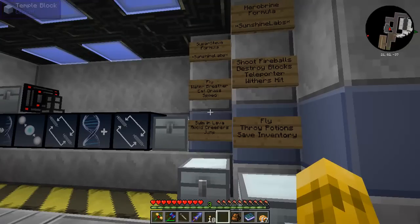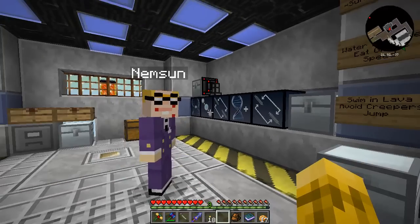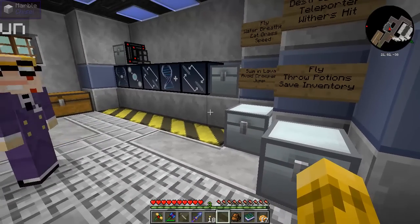There's the Super Steve Formula by Sunshine Labs — or, as I prefer to think of it, the Super Steve Sim by Sunshine Labs. We're going to have flying, water-breathing, eating grass, speed, swimming in lava — scratch the avoid creepers, because I couldn't find it — and jump. The cats and ocelots refused to yield to me; they kept giving me speed genes instead of avoid creepers genes. I don't know if it's a bug in the mod, but avoid creepers isn't a big deal, so I just skipped over it.